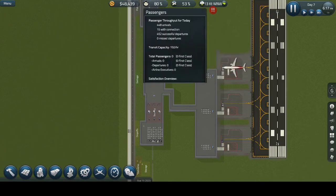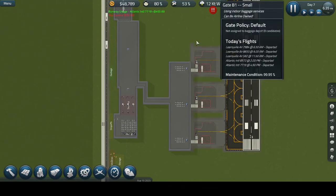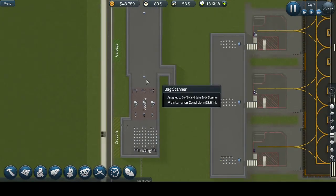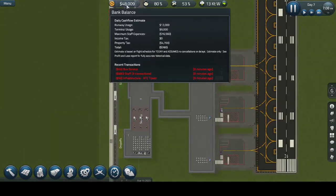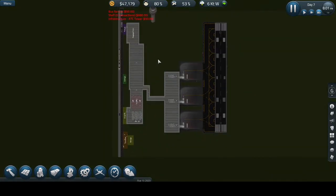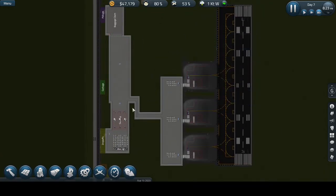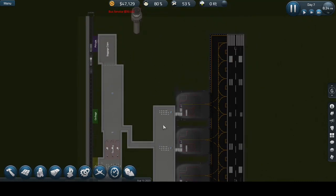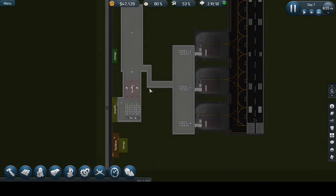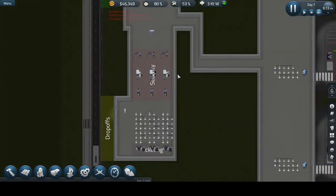I guess we had 35 grand at the start, so yeah I think we are earning some money. I spent a lot of time here and I forgot exactly how much I had. We didn't do much this episode, but we now have three gates instead of two and it will be a lot easier to expand our airport. I guess it's a win, and that'll be it for this episode — hopefully I'll see you later, bye!